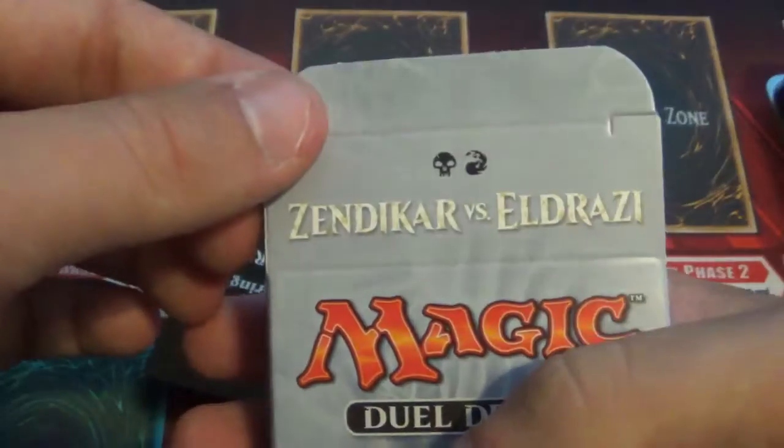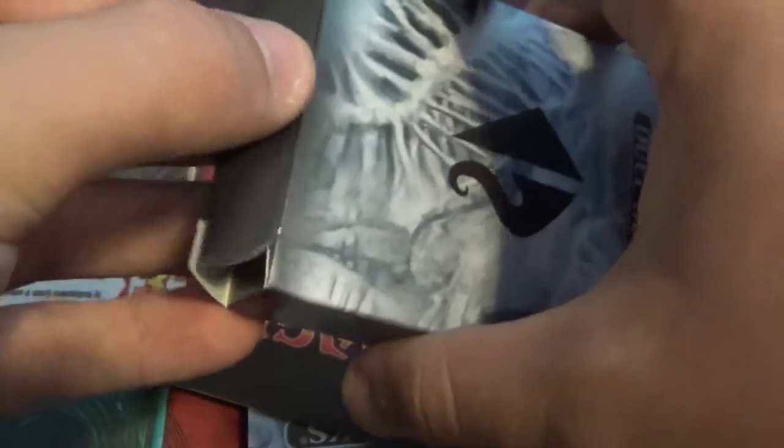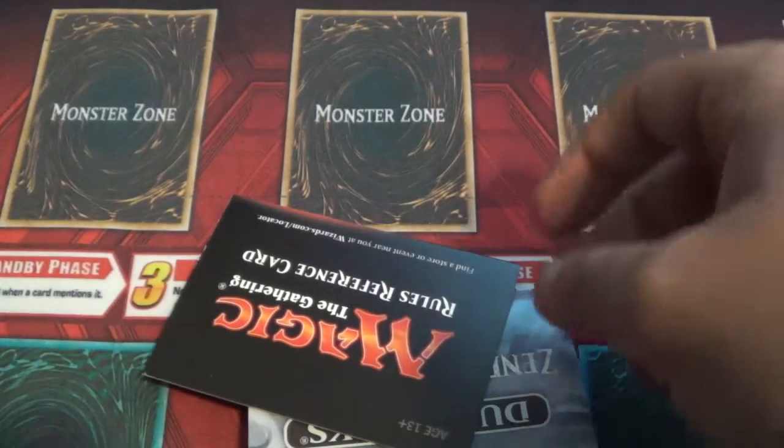Here's the Eldrazi one, which is red and black — actually a pretty good deck if you can customize it and make it your own build. I will show you my build once I finish opening up the decks for you guys. It may take me a little bit to figure out what I need to do to it.